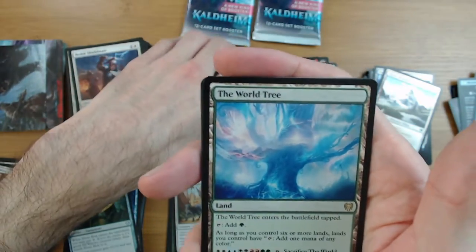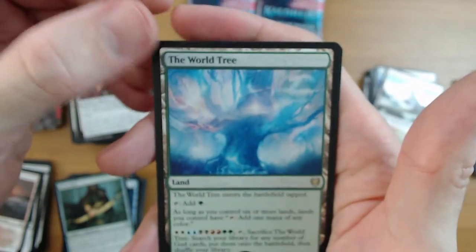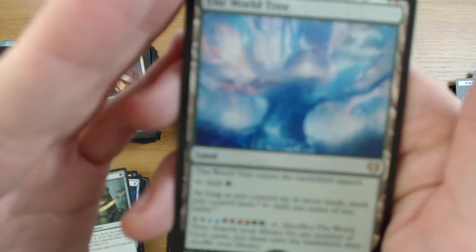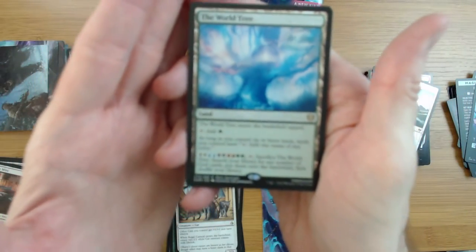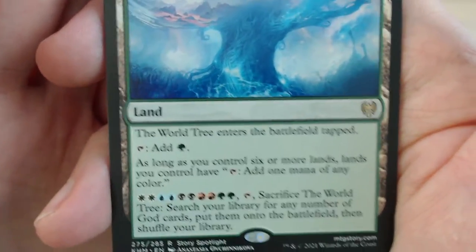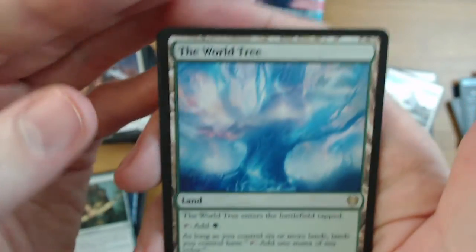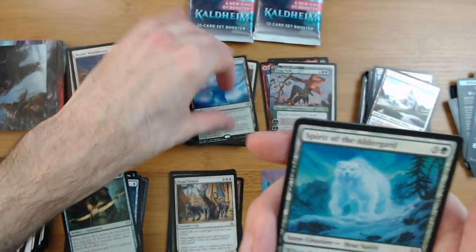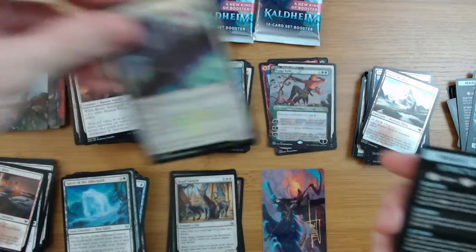The World Tree - finally! I am really happy to get this card, I don't have one. Once you get six lands out it makes all your lands tap for any color of mana - that is just so epic. I feel like this is required in any five color deck these days because it's so good to fix all your mana at six.